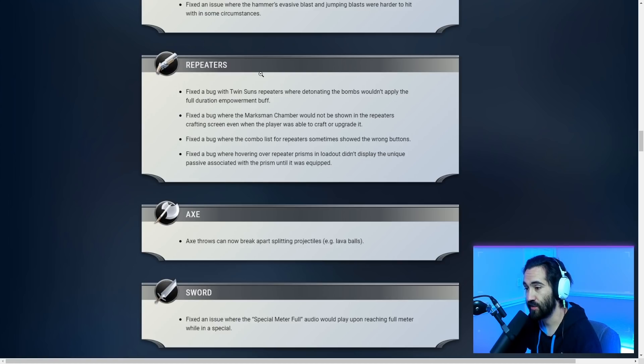Repeater fixes: fixed a bug with Twin Sun Repeaters where detonating the bombs wouldn't apply the full duration empowerment buff. Fixed a bug where the Marksman Chamber wouldn't show in the crafting screen even when available to craft. Fixed a bug where the combo list for repeaters sometimes showed the wrong buttons. Fixed a bug where hovering over repeater prisms in the loadout didn't display the unique passive until it was equipped. No damage buffs for repeaters, but some solid quality of life fixes.